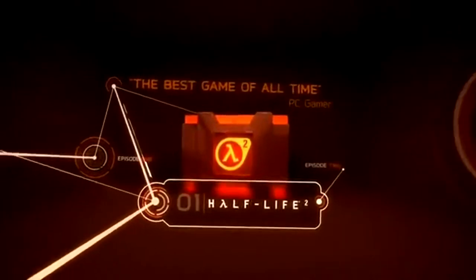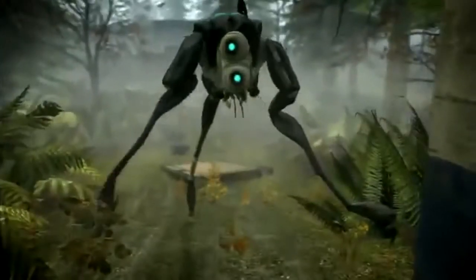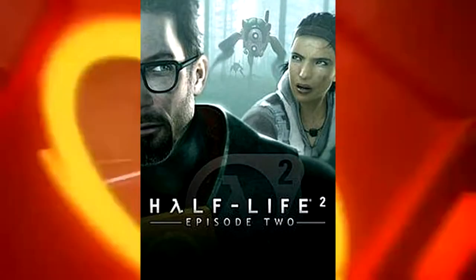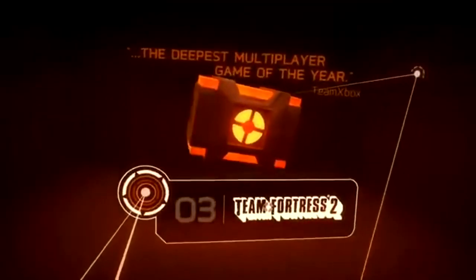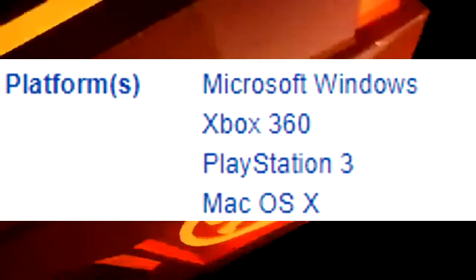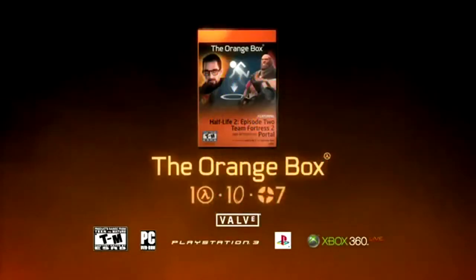On October 10th, 2007, Valve released a bundle called the Orange Box that included Half-Life 2, Half-Life 2 Episode 1, Half-Life 2 Episode 2, Portal, and Team Fortress 2. The bundle brought great success to the company since it was a very viable choice and could be picked up by pretty much everybody, being available on Xbox 360, Windows, Mac OS, and PlayStation 3.